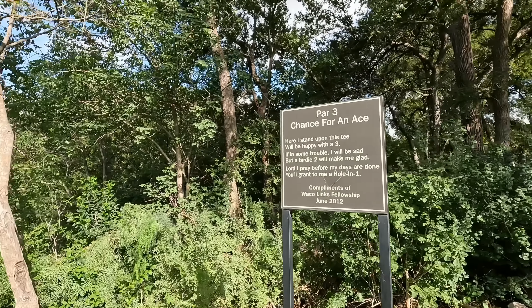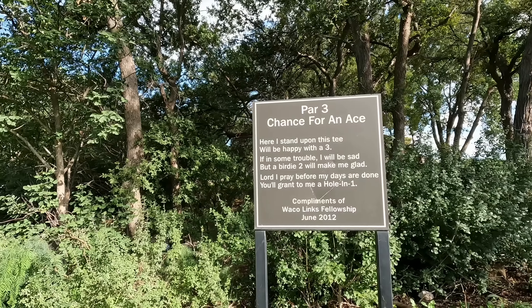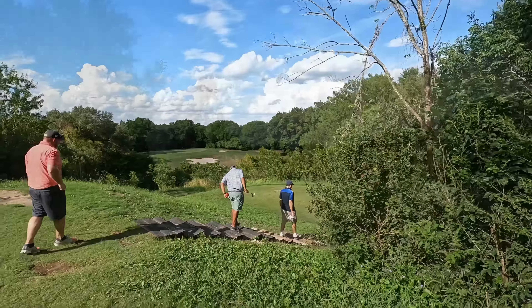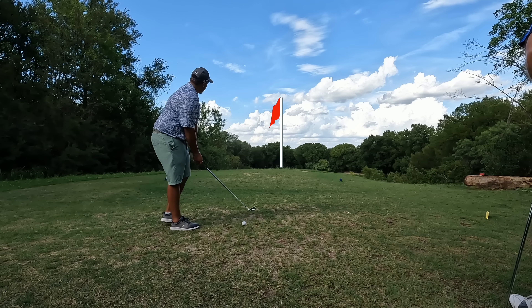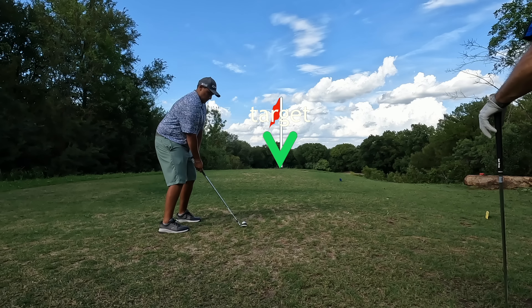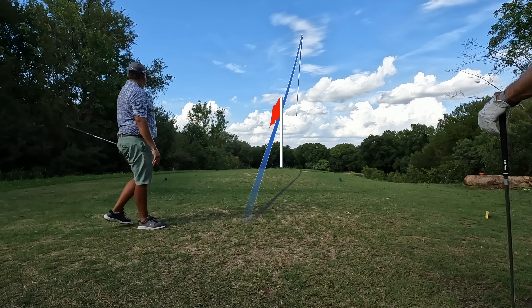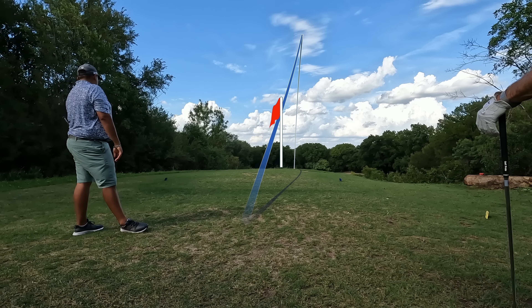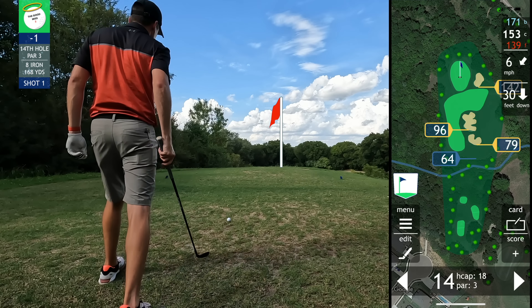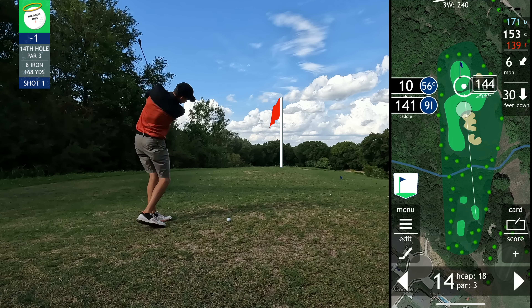The 14th hole is a par three. There's always a good little sign on a par three — this one's way downhill so you can't see the green from this camera angle. The pin's in the middle of the green — a cool little shot down the hill, nothing too tricky up there by the green. It's about 170 yards, so I'm hitting an 8 iron down the hill, aiming straight at it. My son's got one hole in one and I've got one, so it's a race to number two — I'll have to wait at least one more day.